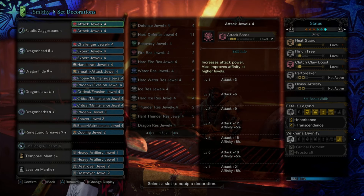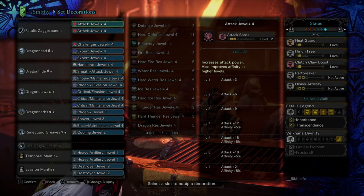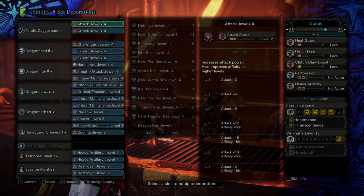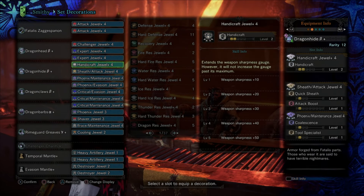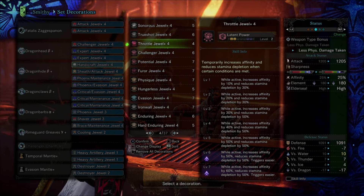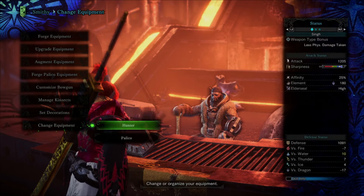Two Part Breaker and two Destroyer jewels in the mantles — very key to break Fatalis's head. There's ongoing discussion that Part Breaker is also increasing damage in certain weapons, which we're still testing. It definitely helps part breaks happen faster. What's considered true meta is removing the two Handicraft and instead running two levels of Latent Power — because elite players hit monster parts so well that they don't lose sharpness between stages anyway.